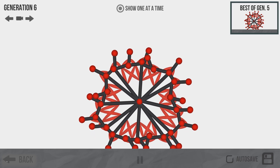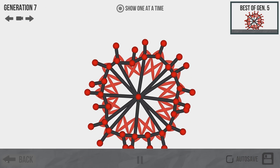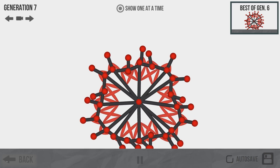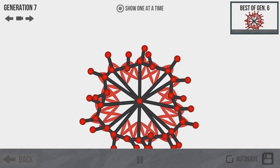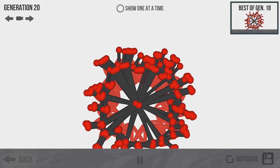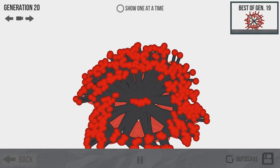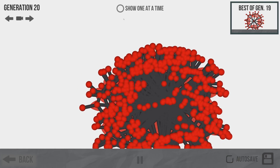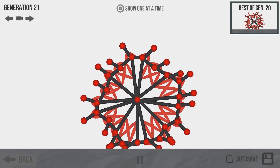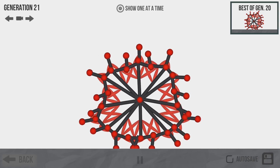It's getting stuck on the feet and not being able to roll. It's trying to push itself back and forth, which isn't good. That one was better. I'm going to let this go and see if it'll figure itself out, because it's kind of pushing and pulling now. Oh, it's alive! And it's getting stuck on the longer feet. We're 20 generations in. They all kind of get stuck in that same place, fall down, and don't have enough strength to get back up.